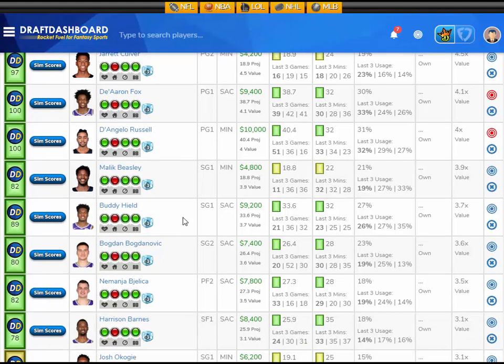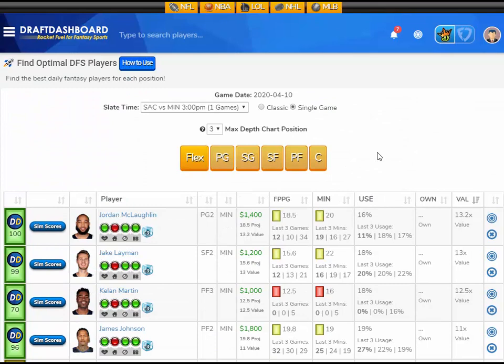A player I'd stay away from — I like him on full slates, but in this showdown, Buddy Hield is $9,200 DraftKings salary only projected at 33.6 fantasy points — only 3.7 times value. I think he's a little too expensive. So stay away from Buddy Hield. Those are the picks I like for this DraftKings showdown.